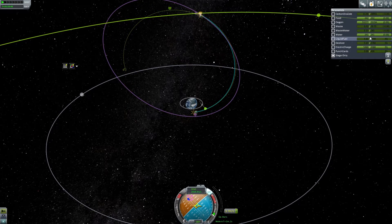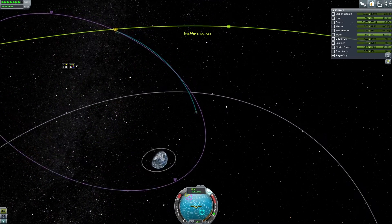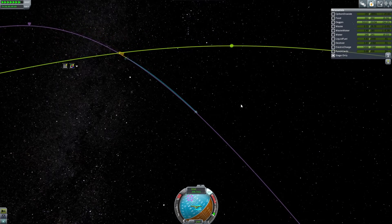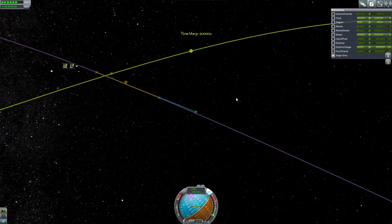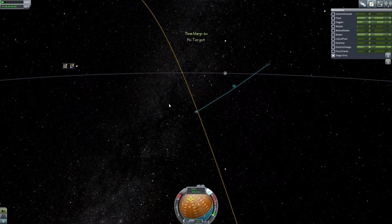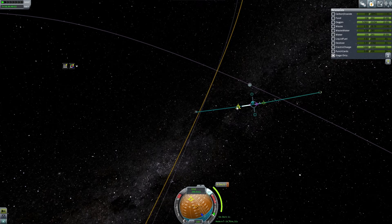Four units of fuel left and we have a tight encounter! I'm quick-saving that. That was perfect — I honestly don't think I could have done that better. It's going to take a lot to slow down and actually get an orbit around this thing, but let's see how much I'll need.